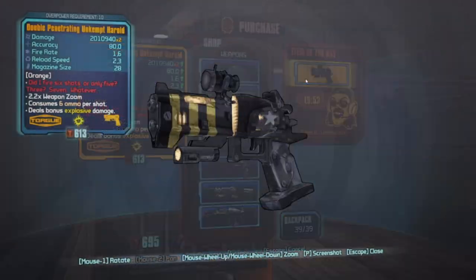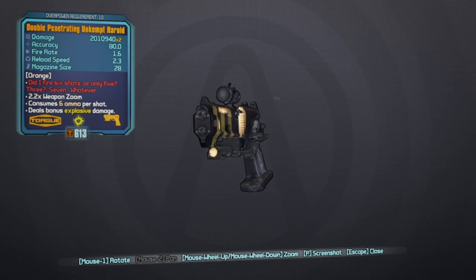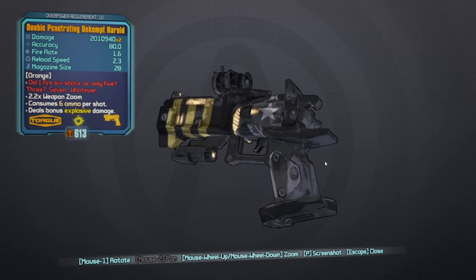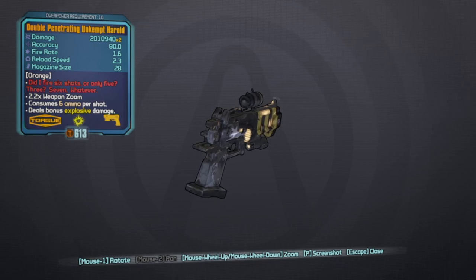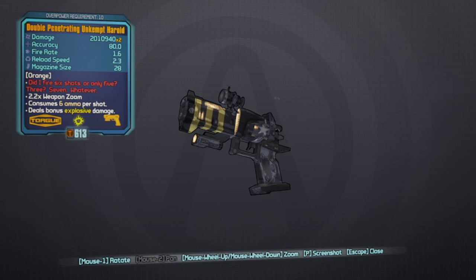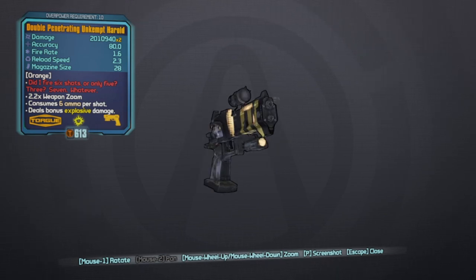Yes, there it is! Took about 75 or 76 runs — I was trying to keep count in my head but I could be a little off. Finally, we have got ourselves the perfect double penetrating Unkemterald with the Torg grip. It's kind of a mind-numbing farm, if I'm being honest — it's not very fun. It's way more fun to farm savagely, but this is definitely way easier because this took me like 30 minutes.